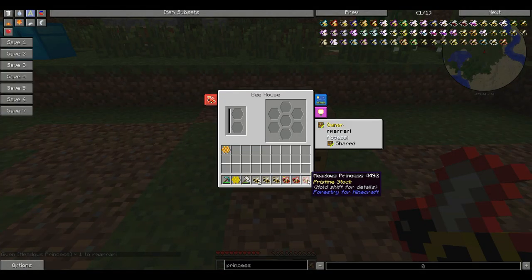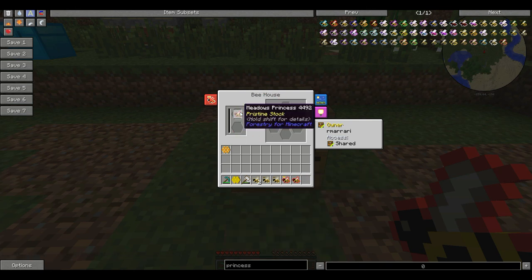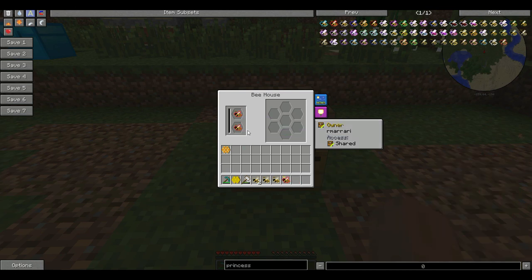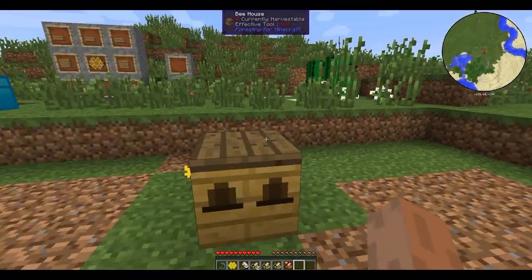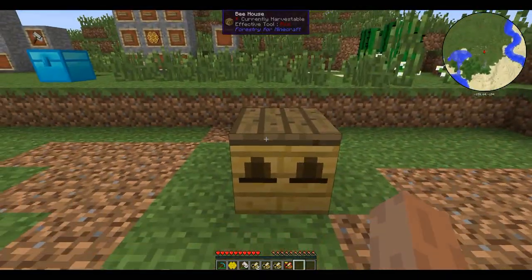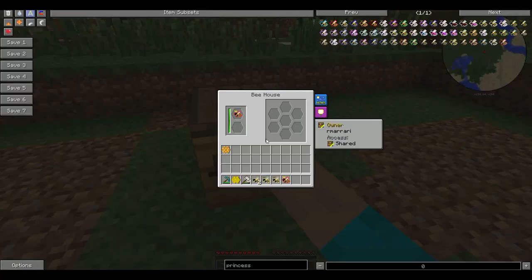In the plains and savannah, you're going to find the meadows princess. You put the princess in the top slot of the new interface and the drone — the male — on the bottom. You can also shift-click them in. They both turn into a meadows queen; the drone dies or flies away, and that makes a queen. Now you see these little things popping out — that's the bees going out and getting pollen.